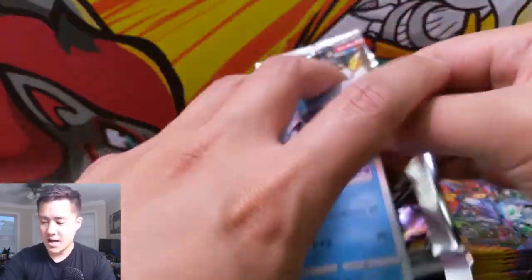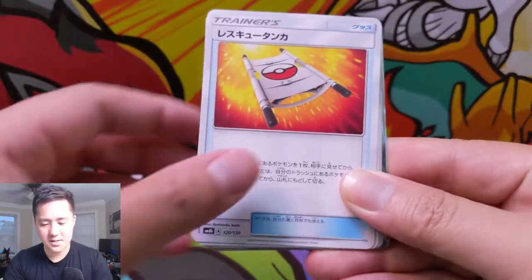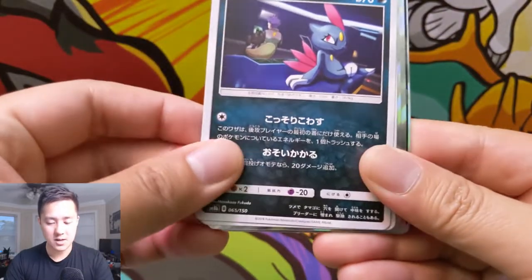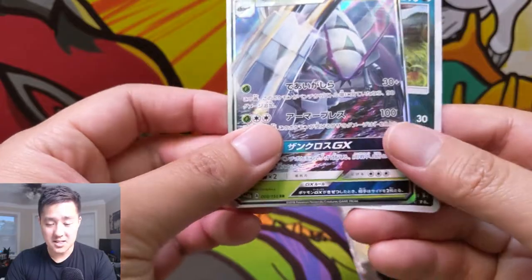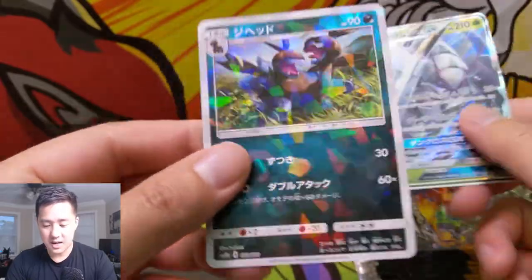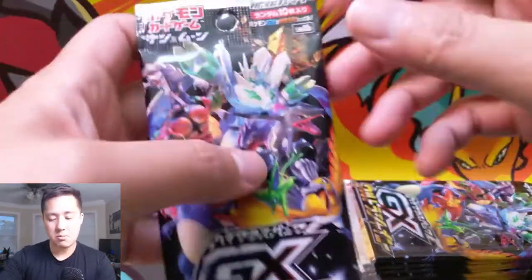Hidden Fates is coming to a store near you soon. If you haven't pre-ordered yet, I definitely recommend doing so. The place I usually order my product is either on eBay via stores like Sports and More, especially when they have sales, or Game Nerdz — G-A-M-E-N-E-R-D-Z — a very good site. For the Japanese variation of this set, they have shatterfoils and every pack comes with at least a GX, so here we have a Golisopod GX, which is a pretty cool card with the First Impression attack.